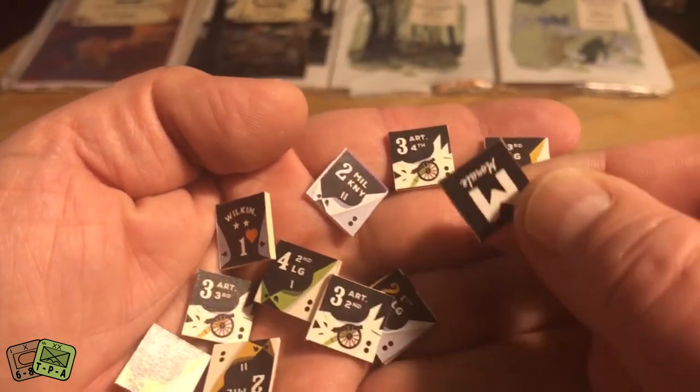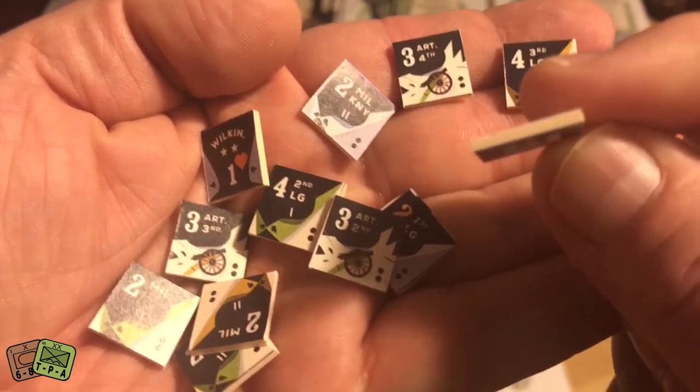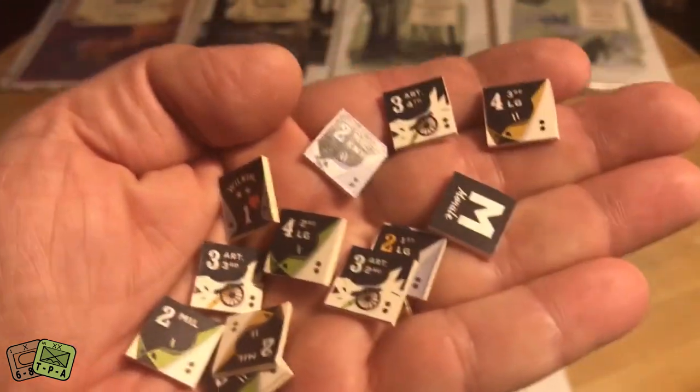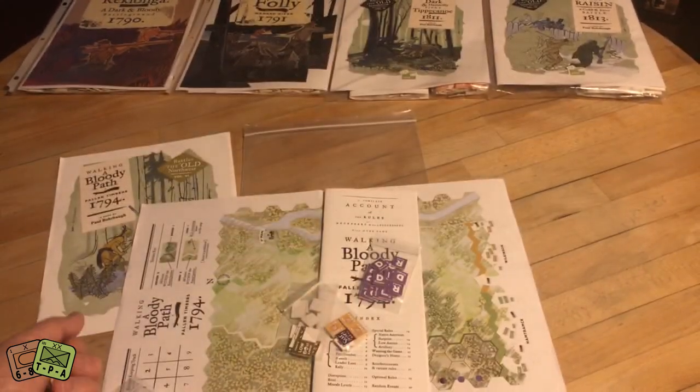These are mounted counters — you have to pay extra to get these. My first couple in the series, I had to do some arts and crafts: get out an exacto knife, a ruler, trim and cut my counters out, which was actually great fun — it really immersed me in the game and got me familiar with the components fairly quickly. But yeah, these are the mounted counters. Let's go ahead and look at the Indian units.